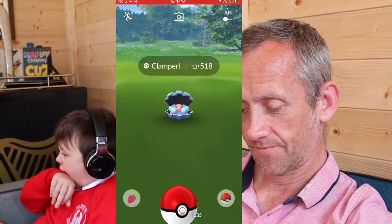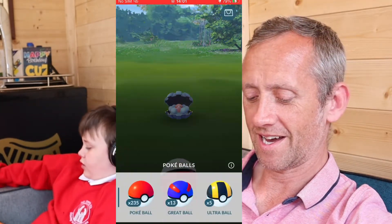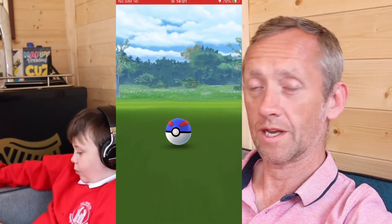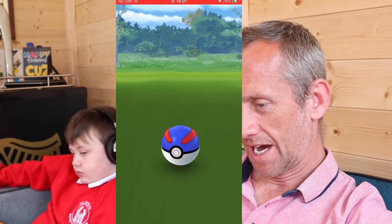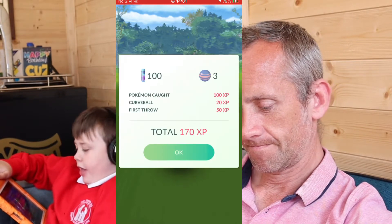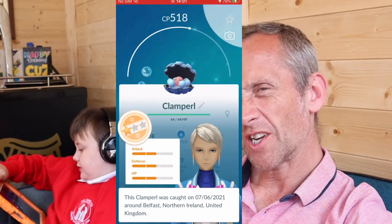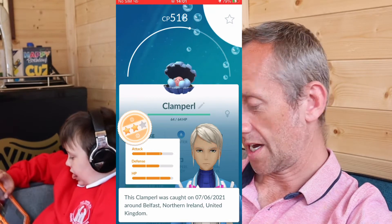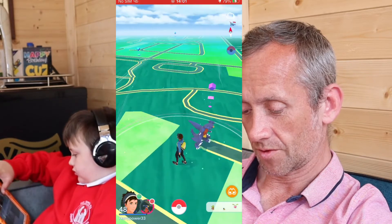Clamperl, 518. I did get a hundo yesterday at Gible Community Day — I got the hundo! And he is my buddy now, and I have to get him maxed out. I am on 13 XL candies and I'm halfway there, so I need about 150 of them. Not a good Clamperl, but maybe if I trade it with Owen it'll be good.